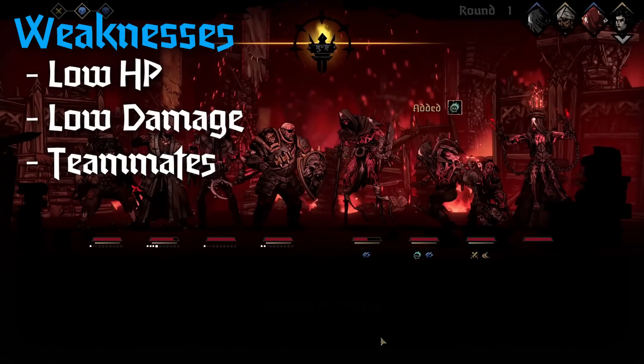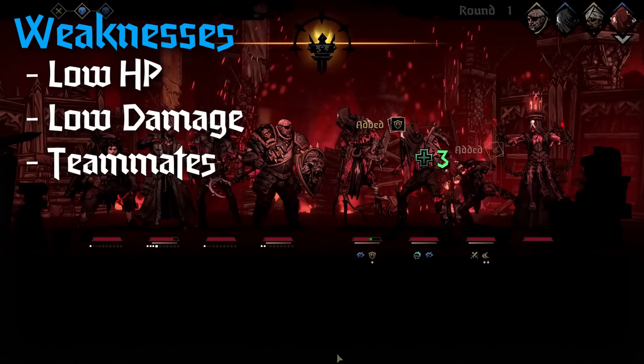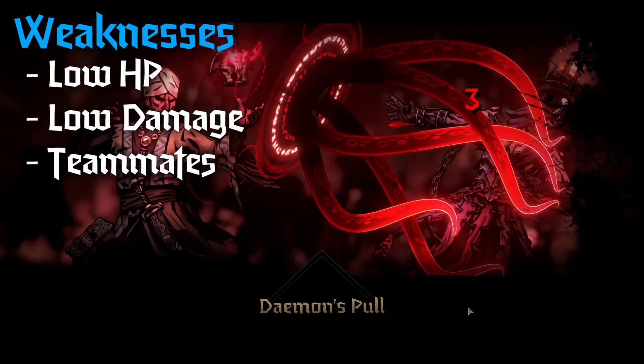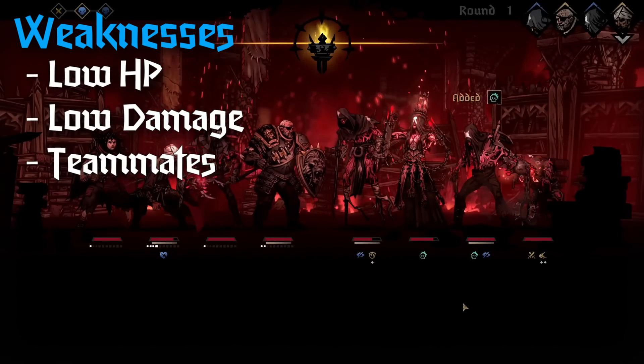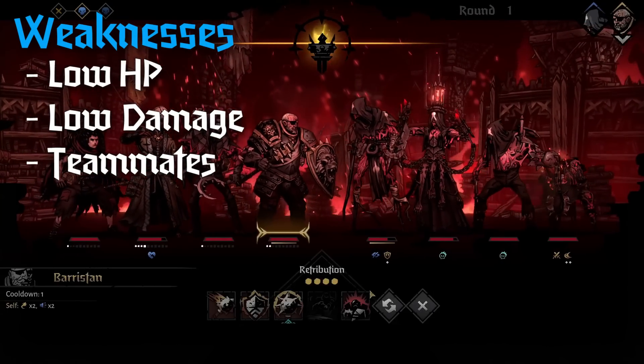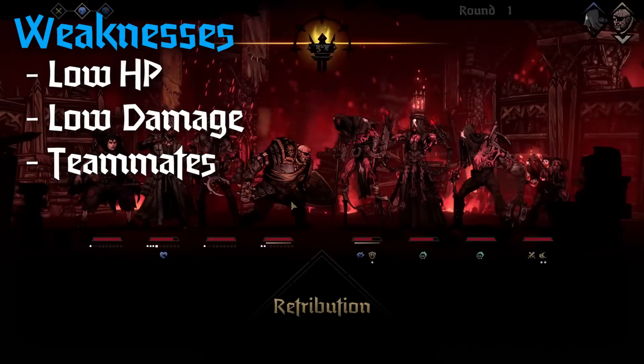His next potential weakness is low on-hit damage. His bleeds do okay; his normal on-hits are like three to six and four to seven. However, there's something to note as an exception: Finale. Finale hits ridiculously hard, so it's really hard to say this character has low damage when that move exists.